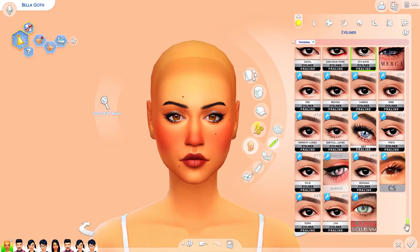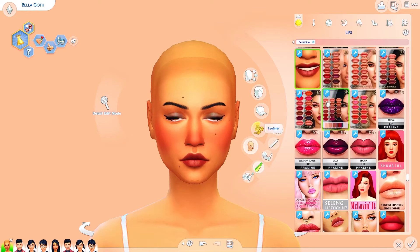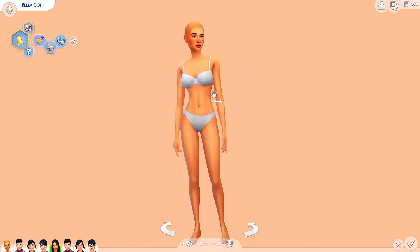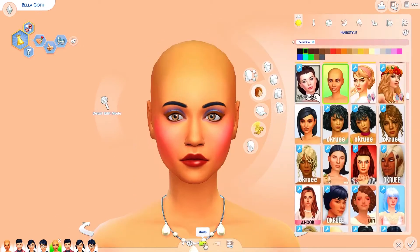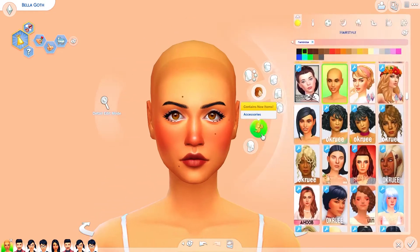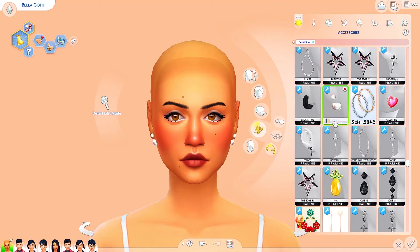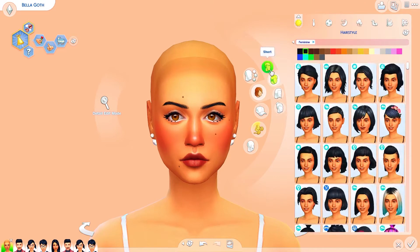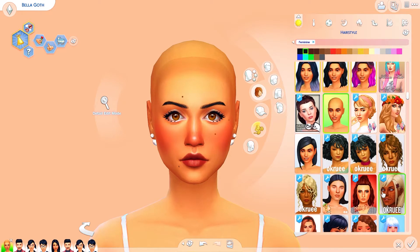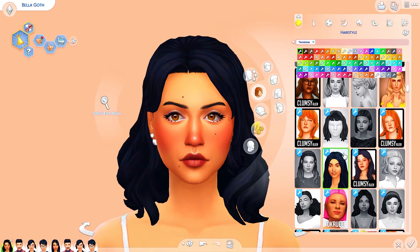For Mortimer, I kept him looking older — I kept a lot of lines and wrinkles on his face. I see a lot of people make their elderly Sims look younger, but I wanted Mortimer to show his age a little. I gave him a more laid-back outfit compared to his previous full suit, but he kind of just ended up looking like a mafia boss, so I'm not sure I succeeded. That's the Goth adults' makeover — Cassandra and Alexander will be in a separate video coming soon.